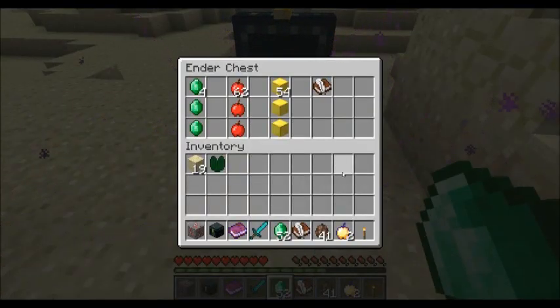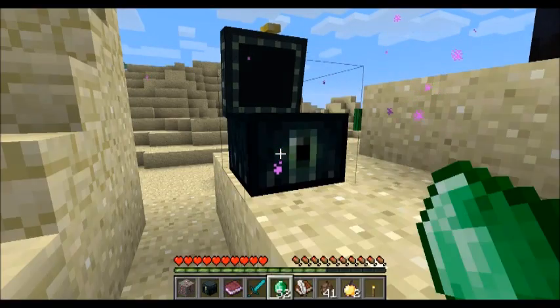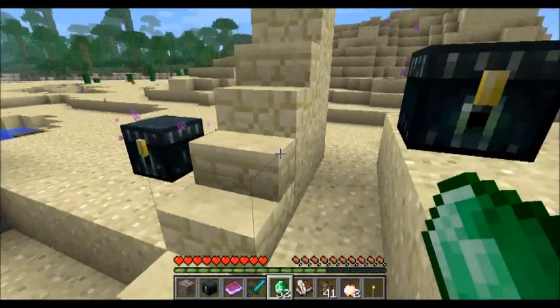Ender Chests are pretty cool. We're pretty sure they're one per world — what that means is you store stuff in one, and however far away you place another Ender Chest, it'll have the same stuff in it. As you can see, I'm taking items out from the other chest. The way you craft it is you put an Eye of Ender in the center of the crafting bench and surround it with obsidian.